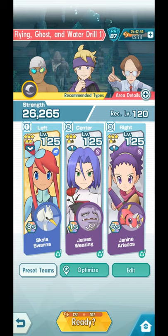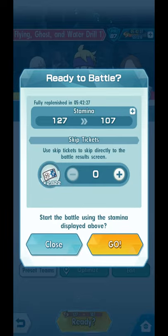It says it's weak to dark. Dark types are strong, very strong, but mostly Sync Pair Scouts. I think Nanu is not a Sync Pair Scout though, but we're sticking with this team: Skyla, James, Janine. Let's do this.